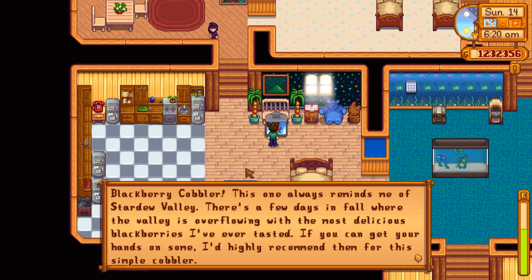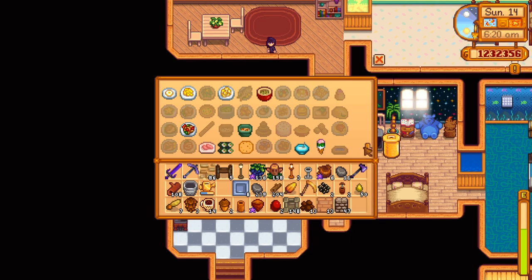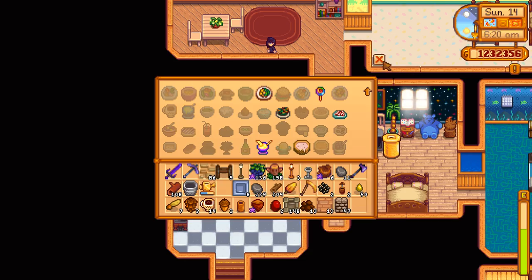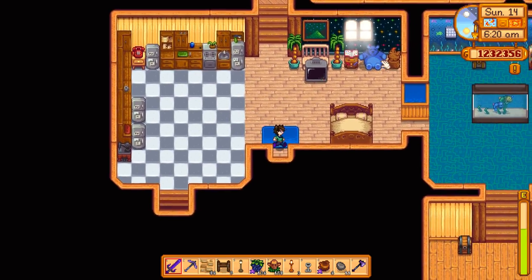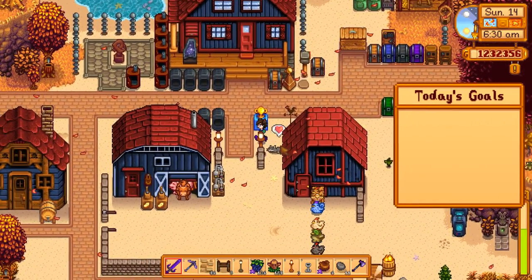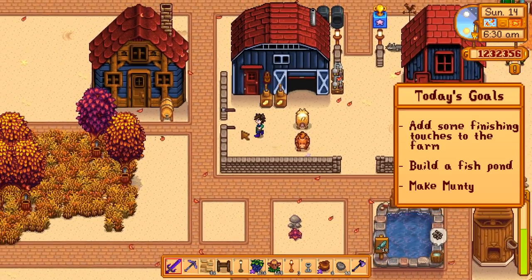Now we don't need wheat for that cobbler, do we? It doesn't look like we can make it yet - we need wheat flour. Can we just buy that outright or do I have to mill it? I feel like I can probably buy it. As you can see, we didn't quite get everything done with the farm redesign. That's completely fine.